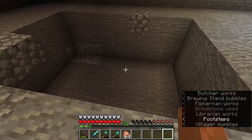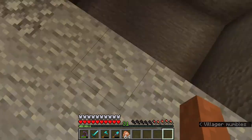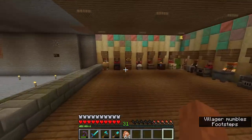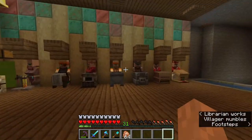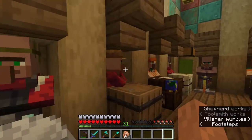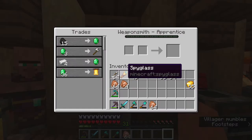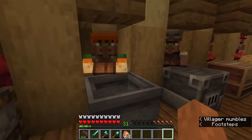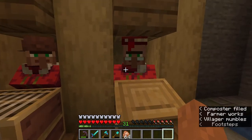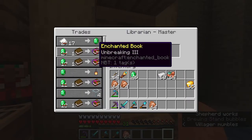I also had a little bit of a villager breeder right here — it was not automatic at all. There were some beds, some workstations, and I kept throwing them food. I'd get a bunch, pick them up with a minecart, and put them in the next empty slot. So now we have a librarian, toolsmith, farmer, mason, fisherman, cartographer, fletcher, cleric, weaponsmith, butcher, leather worker, armorer, shepherd, and another librarian.